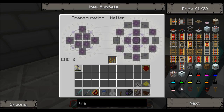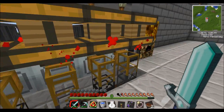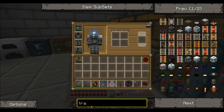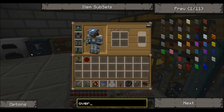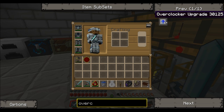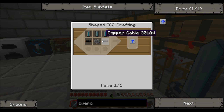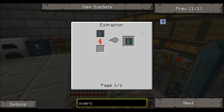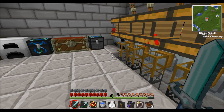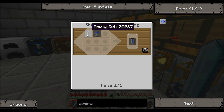I was going to do something else. What was it? Yes, I was gonna make upgrades. Overclockers. And I'm pretty sure you have all the copper cables, don't you? Maybe. Okay, can you do that?